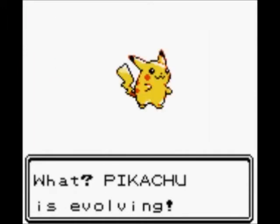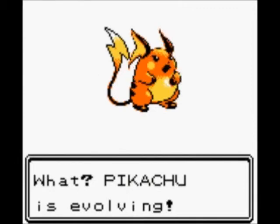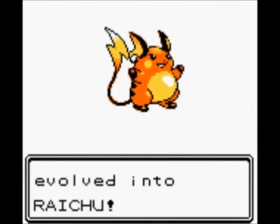And finally, give Pikachu the Thunderstone and it will evolve into an even bigger mouse with a different shaped tail. And look at his name — so big! And we will never see these Pokemon again.